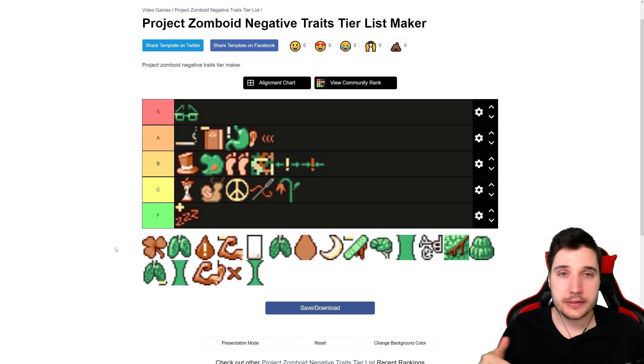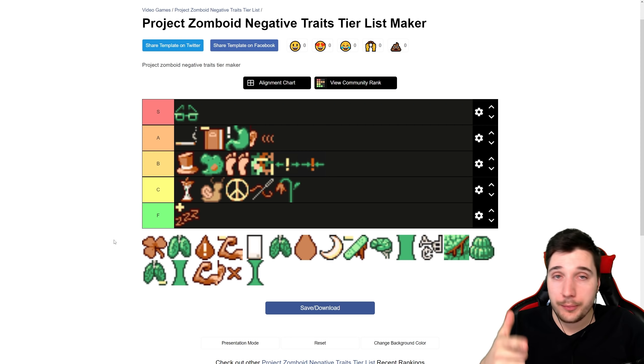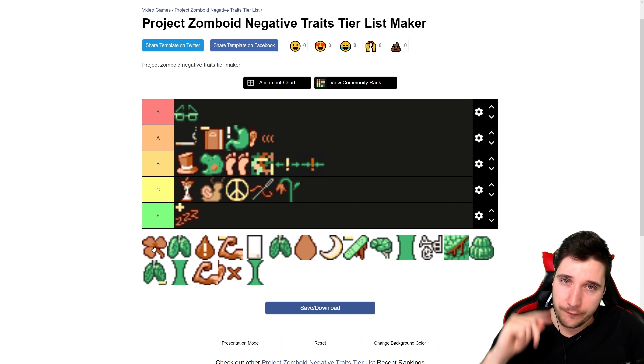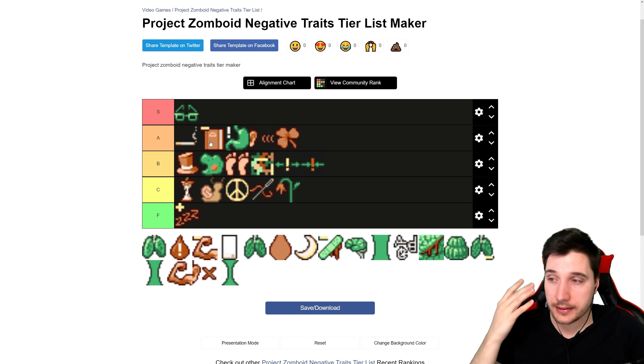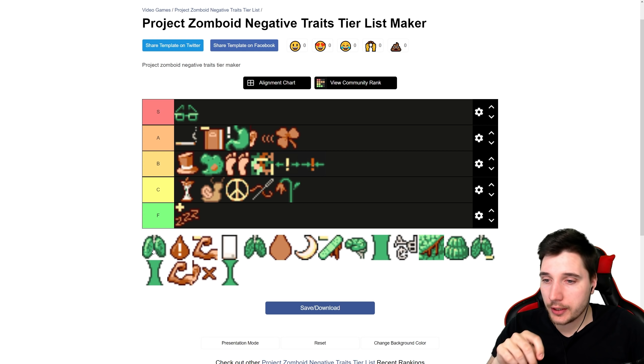Next we have Unlucky — minus 10% rare item finds. It doesn't make you get zombified faster or anything, just minus 10% rare loot like axes and katanas. For a lot of people that's a big deal. Before Louisville was added I'd put this in C tier, because finding good items really mattered. But now with Louisville having so much stuff, I'm putting this into low A tier. Four points — worth it.